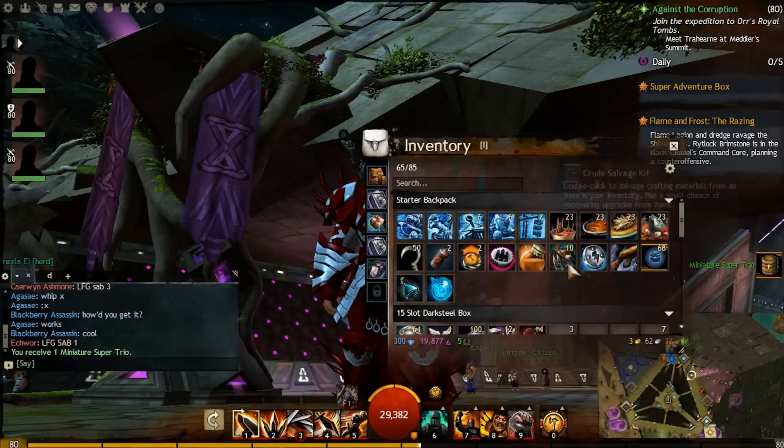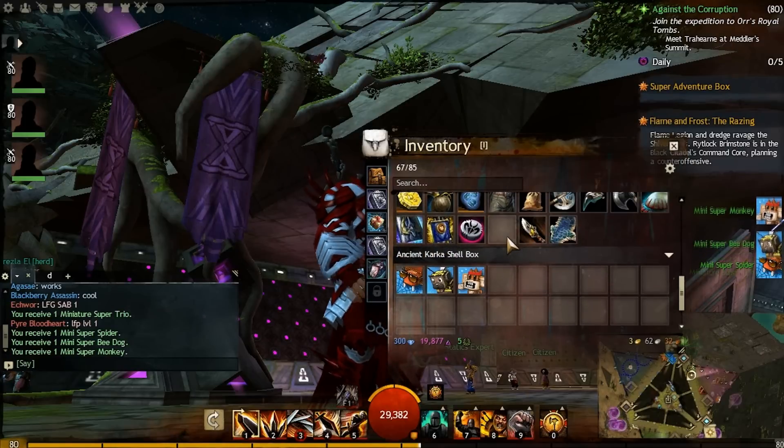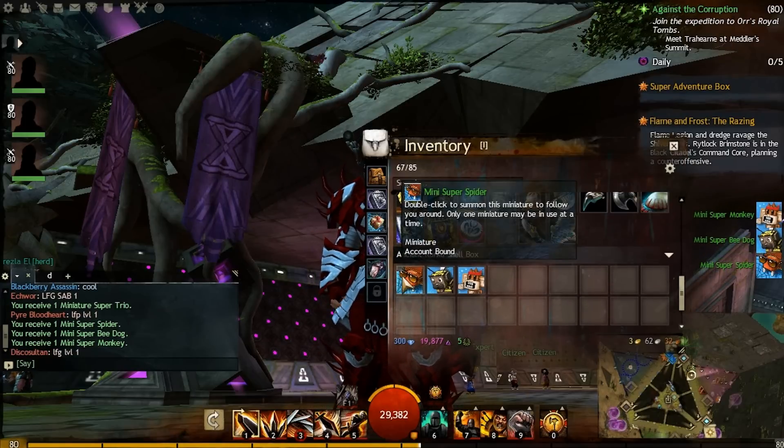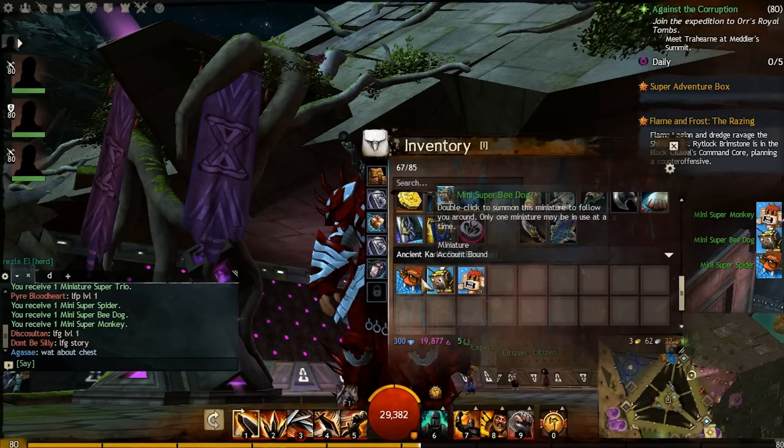Okay, let's see what's inside this box. So we have three new bats: Mini Super Spider, Mini Super B-Dog, and Mini Super Monkey.